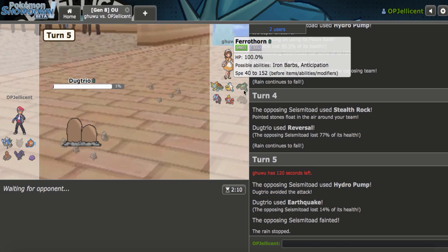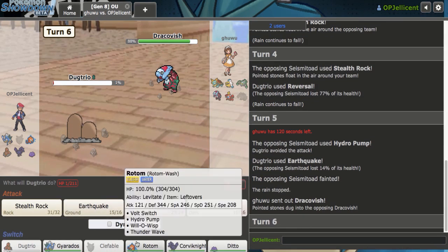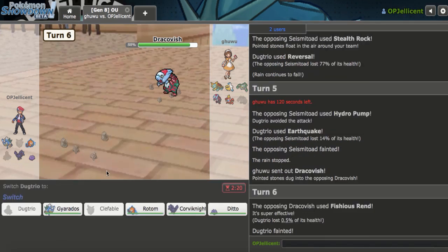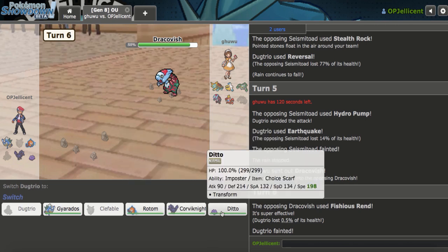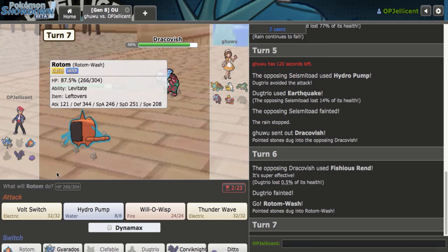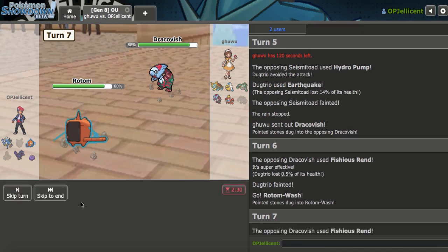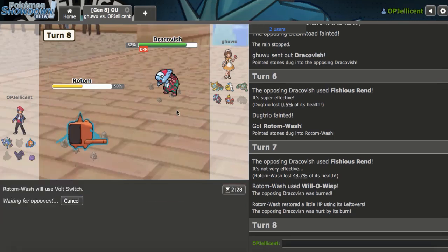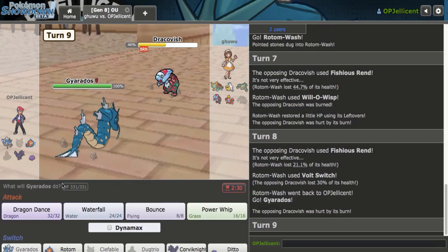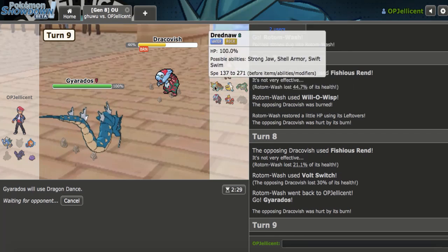I just Waterfall it off. Vicious Rend — yep. Let's go to Rotom and just Volt Switch. Actually, I could Will-O-Wisp — let's just Wisp in case they stay in to fish for another Vicious Rend, but they shouldn't. Just like that — now I can Volt Switch out. I'm just going to go to Gyarados now and win. They're way too weak to this. Once I get to plus two, everything under Rain doesn't outspeed me. Now I just Max Airstream — Dreadnought doesn't outspeed me. I just use Max Overgrow. I don't think Grassy Terrain's going to matter. GG.